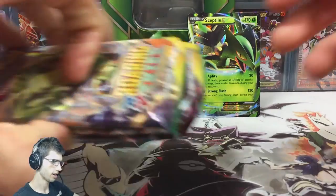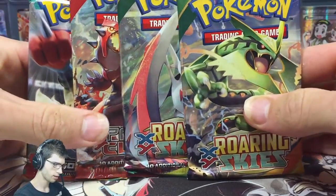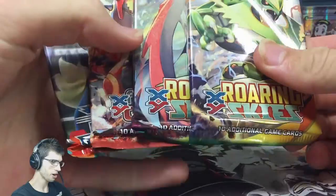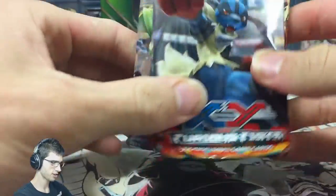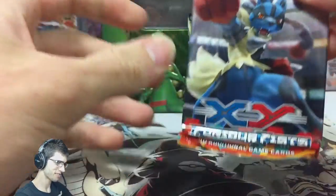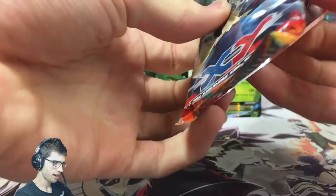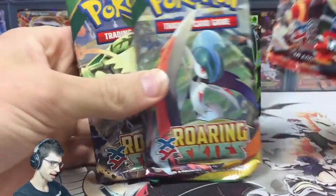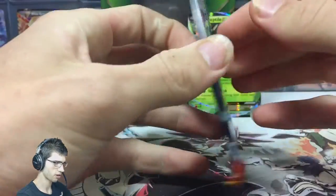Throwing the code card to the side, and then we have the packs. In all my tin and box openings I tend to give out the codes, so stay tuned to scoop the code. If you're subscribed, even better — you'll be first and best dressed. We've got Furious Fists, Primal Clash, and two Roaring Skies. We're going from oldest to newest, so kicking it off with Furious Fists.